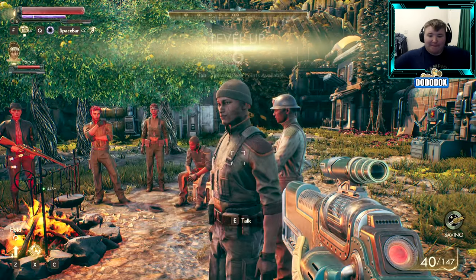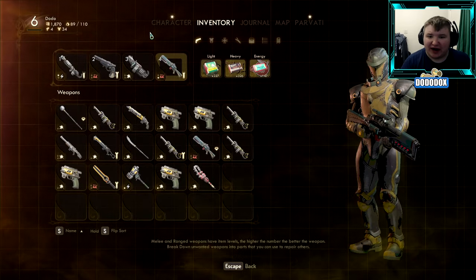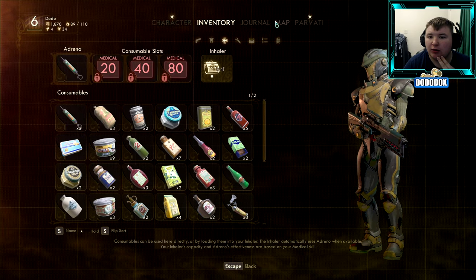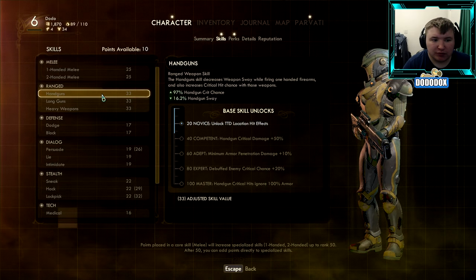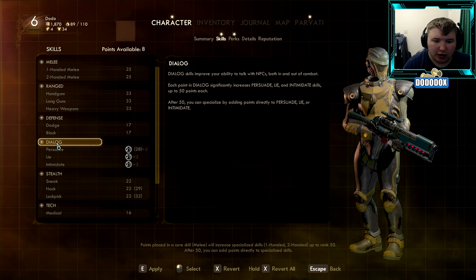I did it! And I leveled up — finally! Right, here we go. Skills — I want to get Persuade. Where is it? Dialogue. 29! I need more dialogue skill.